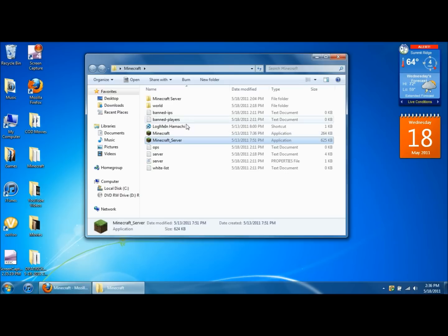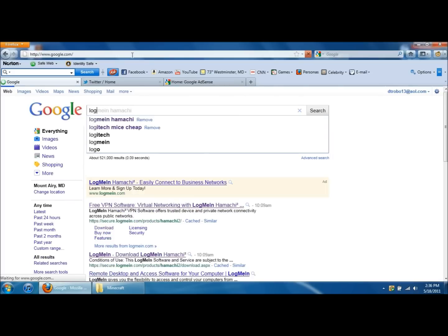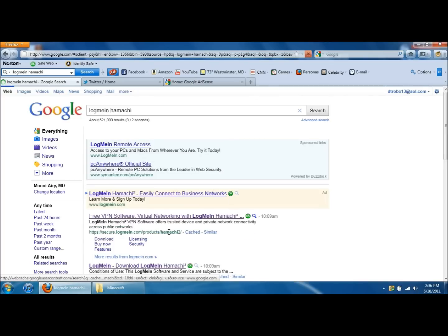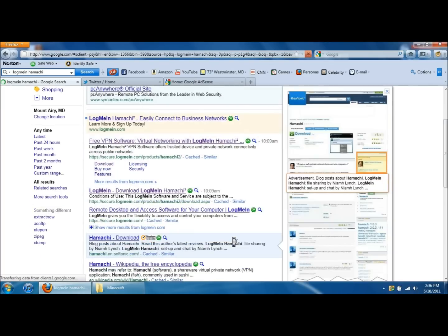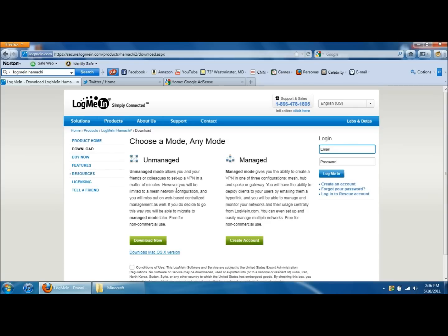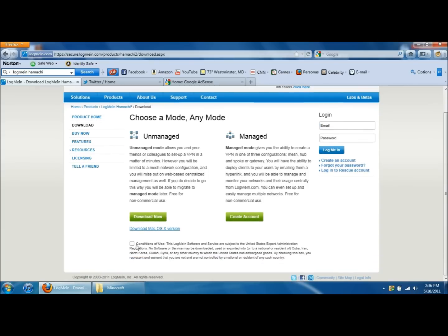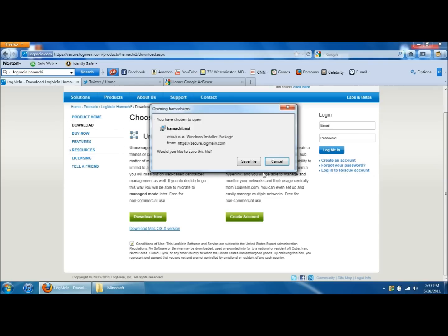The next file you're going to want to get is LogMeIn Hamachi. Go to google.com, type in LogMeIn Hamachi, click enter, and it'll be the third one down — it's called LogMeIn, download LogMeIn Hamachi. Click on that, scroll down a little bit, it'll say conditions of use, check that, then click download now on the unmanaged one. It'll give you a prompt — click save file.